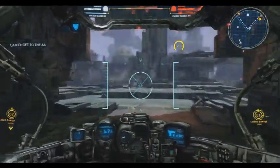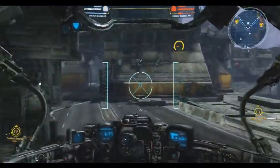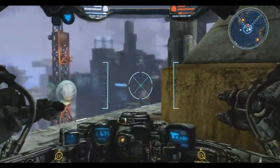We only need 67 more. So at this point I'm going to let someone else take care of it — I'm going to head for the anti-air station, because this is essentially what's going to stop them from advancing.